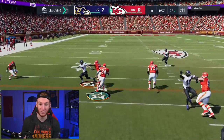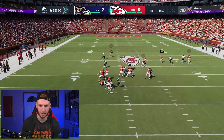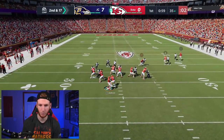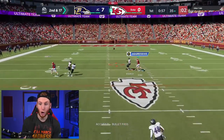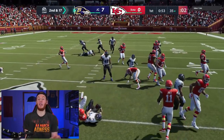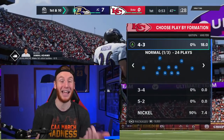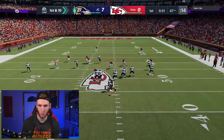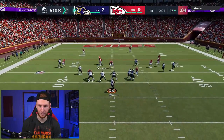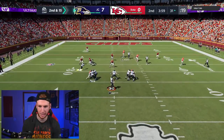I want to see early if the read option is going to be good. We'll let them set up the blitz and then do it. We got some space — the read option is going to be effective today. They can get a lot of pressure though, so we might have to block an extra person. That's on me — they have Bench Press. Julio Jones was in when I thought Brandon Cooks was out there; if that was Cooks it's an automatic touchdown. That's why we need backup receivers.